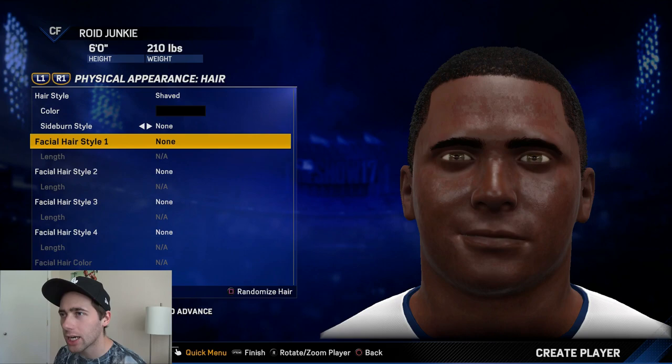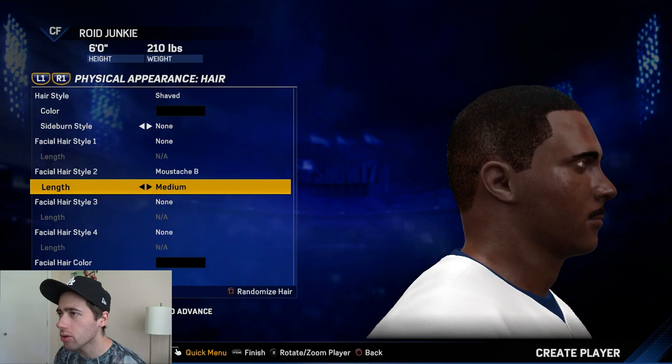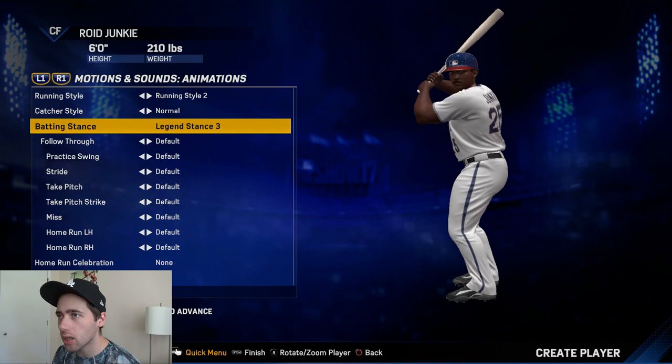I'll give him one of these short hairstyles — might as well give him a shaved look. Barry Bonds had a mustache when he was young, so I'll give him a mustache. Junkie's looking fresh already. This isn't going to be the most insane customization ever, but it'll be alright. Gotta give him that Barry Bonds stance — Legend 3. There it is.